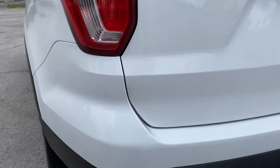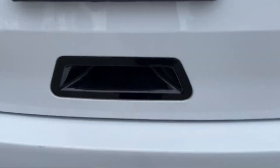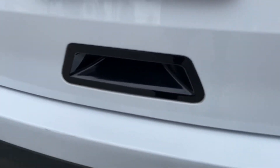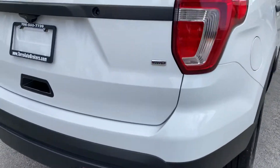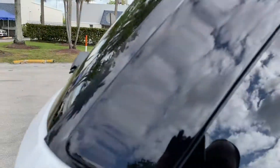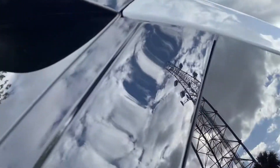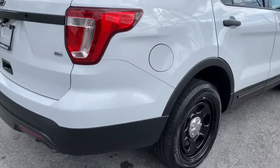Taillights clear. Exhaust looks amazing. Even the grab handle for the rear barely has any hand marks. It's all-wheel drive, 3.7. Even the apliques — they're so deep. It's amazing how well taken care of this unit was.